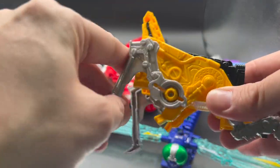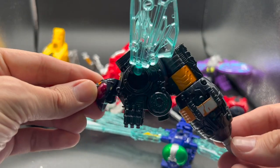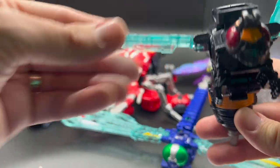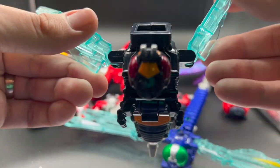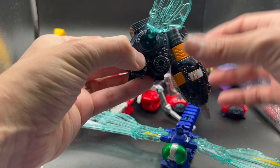Here's Hachigun. Wings are on a ball joint. Again, I love this translucent blue. Paint apps on the face are awesome.